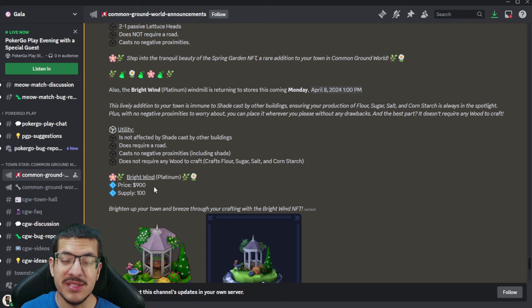The Bright Wind is selling for around $900, though it's closer to $1,000 in the secondary market as of recording because it has very high utility. With all the new buffs — it doesn't cast shade, doesn't care about shade, doesn't require wood, and crafts faster than everything else — it's the best NFT to have for anything requiring windmills. There are a lot of metas that require windmills because of flour, salt, sugar, and corn, so it has a ton of utility and definitely increases production rates.